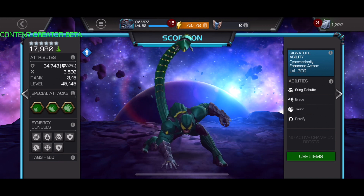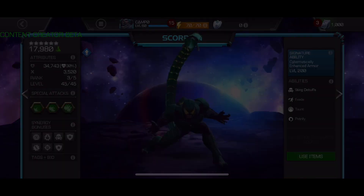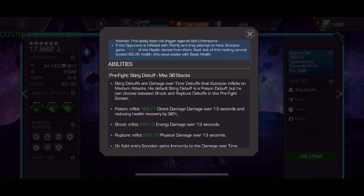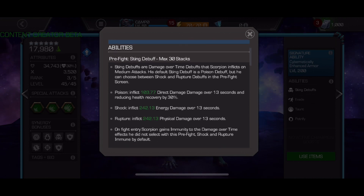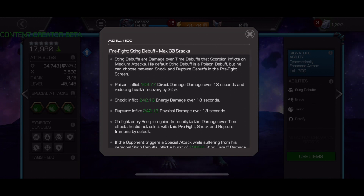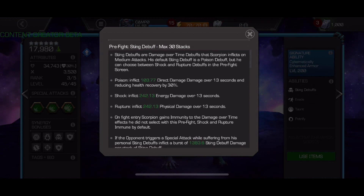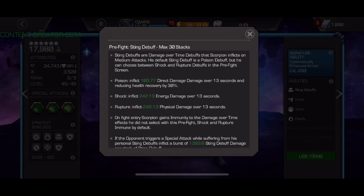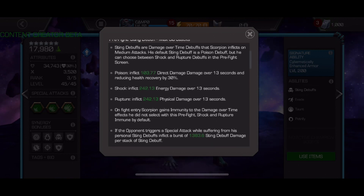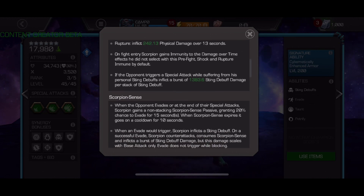I do have an abilities video where I go over the spotlight, so if you want to look into that a little bit more and don't want to read it yourself, I'm going to link the card. Now the main thing about him — he seems like a really tanky champion in the science class that has immunities and has a versatile way of doing red damage. The main thing is that he can have two immunities and you can choose which two between poison, rupture, and shock. And then additionally you can choose your damage source between rupture, poison, and shock. This is great for getting around stuff like energy resistance, physical resistance, poison immunity, shock immunity, things like that.